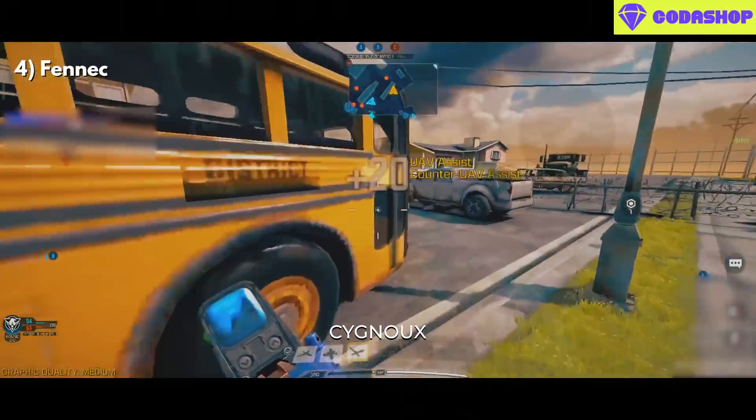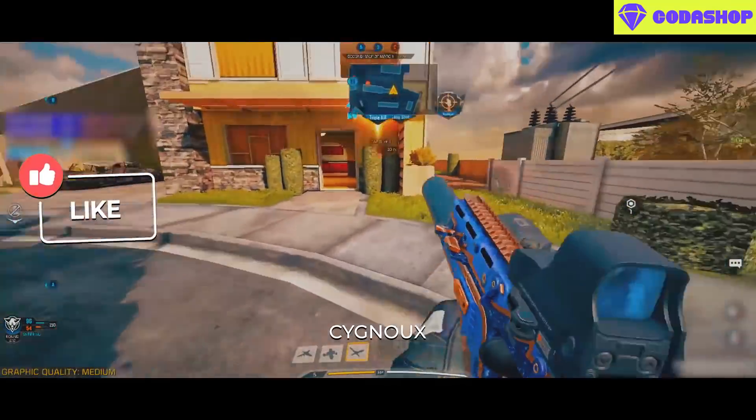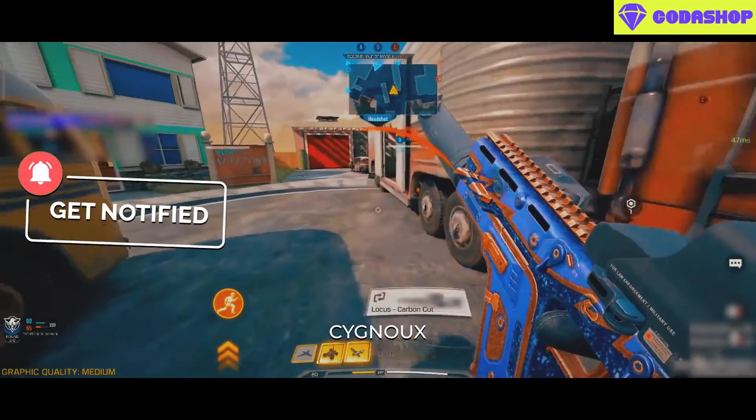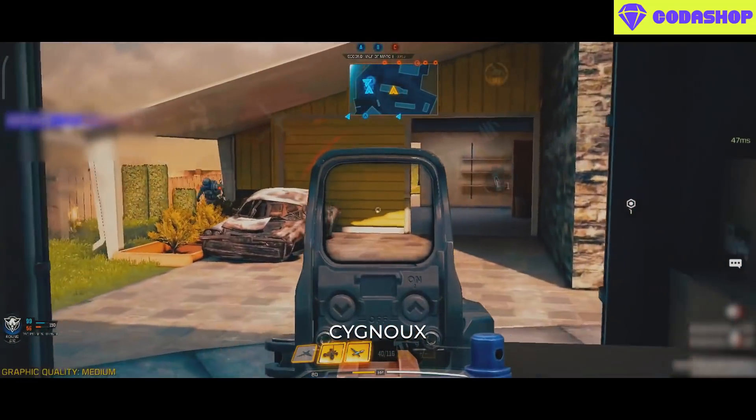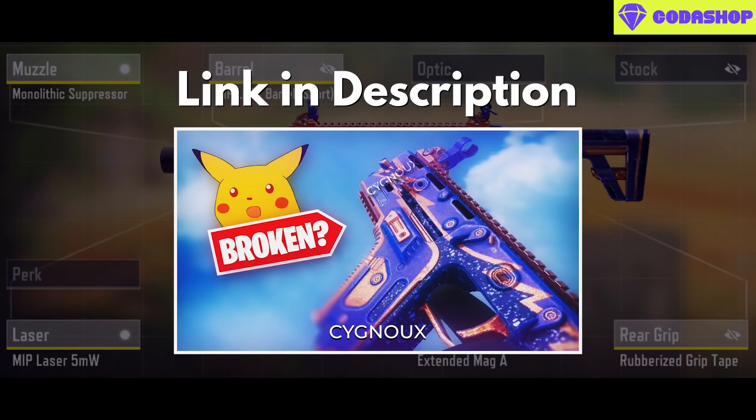At number 4 we have the Fennec. Fennec was majorly used in the world championships as an aggressive weapon. While the TQ can be inconsistent, the mobility, hipfire, and fire rate are factors which make it better to use over the QQ9 and MX9. For build, go with this for an overall build — I have more build recommendations in my analysis video.